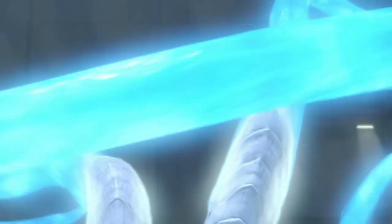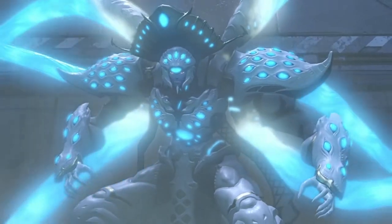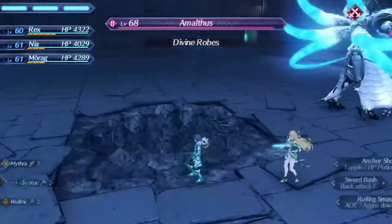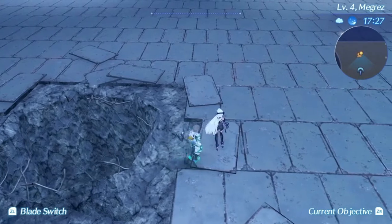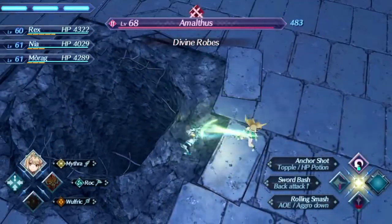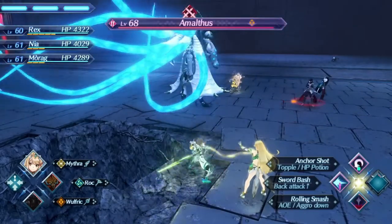Amalthus — this strat utilizes the hole he creates in the floor by blowing him in, killing him in the process. We can do this by setting up a nuclear blast blade combo with Pneuma. To start this, before drawing our weapon, we must run over to a specific point by the hole Amalthus just created, just about here on the underneath section of floor, about at the midpoint of one of the tiles. Now you've drawn your weapon, just start auto attacking. Divine Robes will block all your attacks, but doing this will also build up your arts.